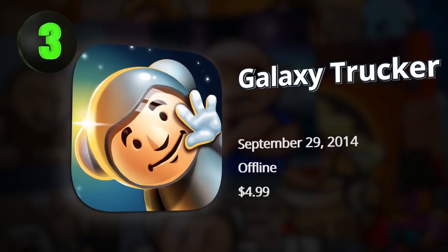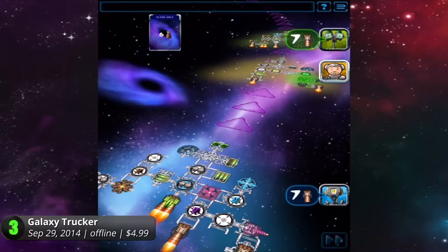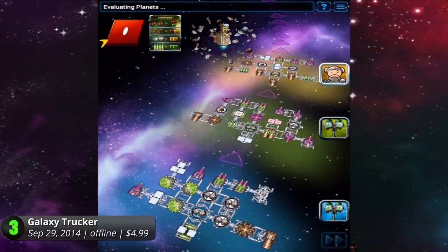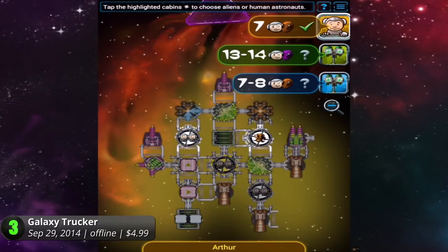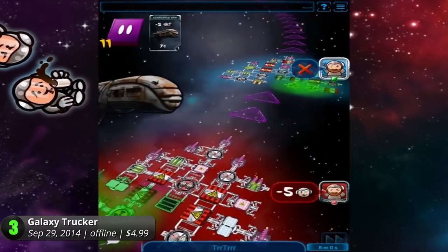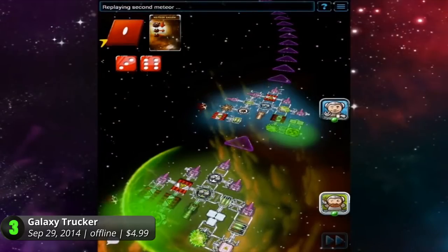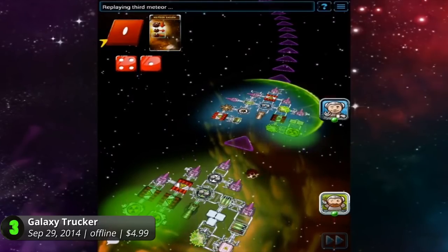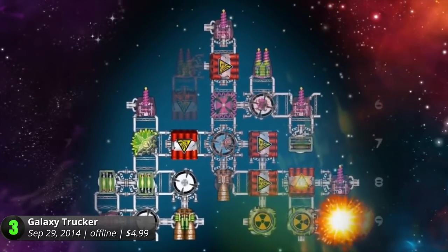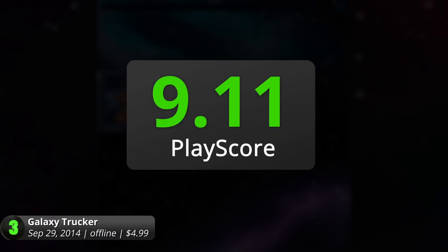Galaxy Trucker: think you can handle the risk of galactic troubleshooting? This Czech tabletop-turned-mobile app is a fitting test of skill — a hotly-awaited adaptation of Vlada Chvátil's board game, packed with all your trucking needs. Fly around the cosmos with your makeshift spacecraft and make sure to deliver the goods safely. Gameplay is divided into two parts: building and flying. Combine sewer pipes and spare parts in its tile-laying building phase to create your very own spaceship. Use a blend of offense and defense to withstand various obstacles — fend off pirates, dodge asteroids, and fight with other ships in the minefield that is space navigation. It has a PlayScore of 9.11.